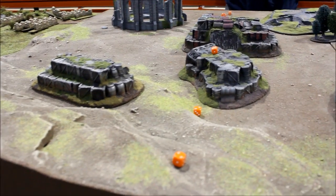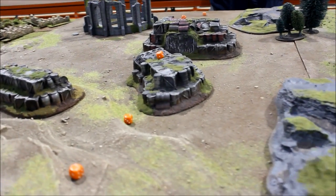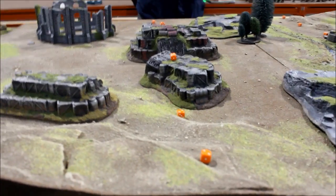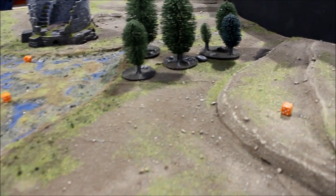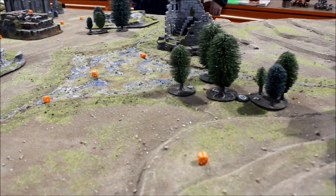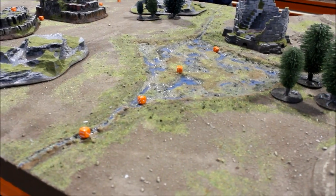We've rolled for scenario — it's the Emperor's Will: one objective each worth three points, with Hammer and Anvil deployment. Measuring from the centre, 12 inches, there's a deployment line. This is the Blood Angel end of the table. James placed his objective just behind the ruin. The Tau objective is just in the woods at the other end. The battlefield has some woods, a few ruins, an ammunition dump, and a swampy river running up the middle.